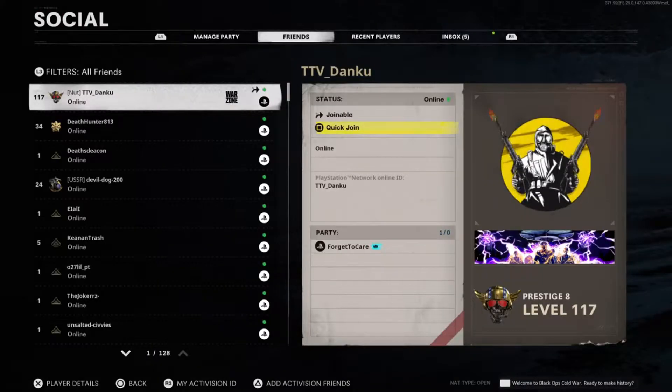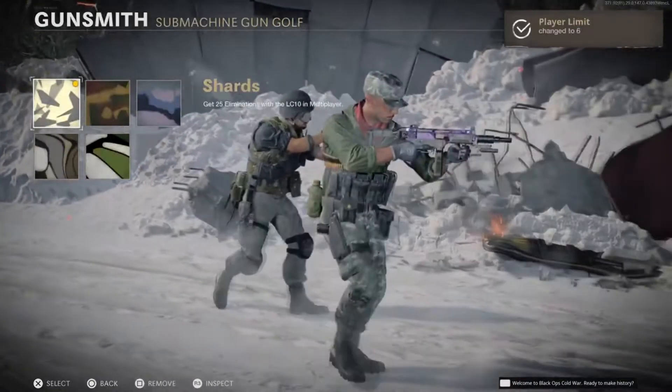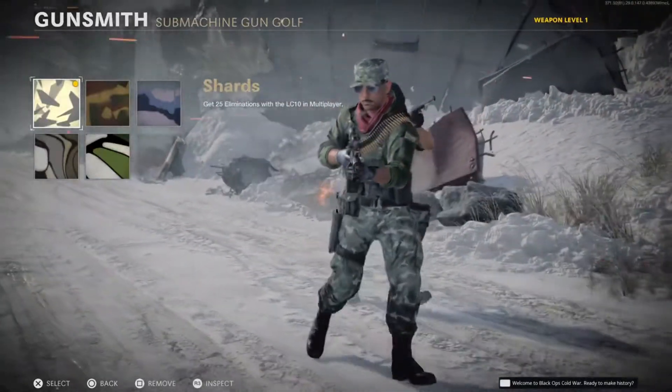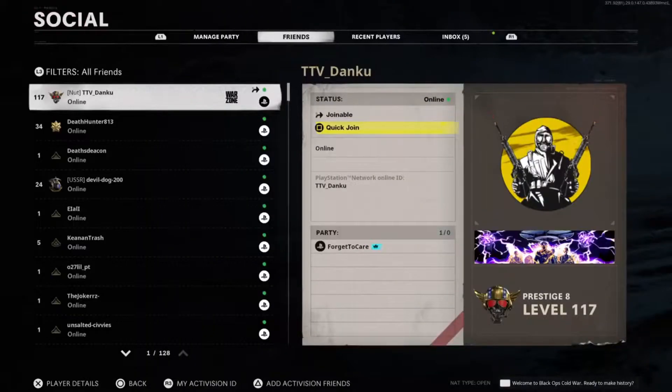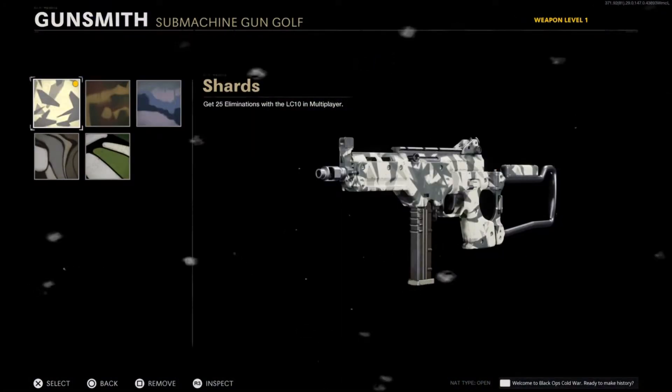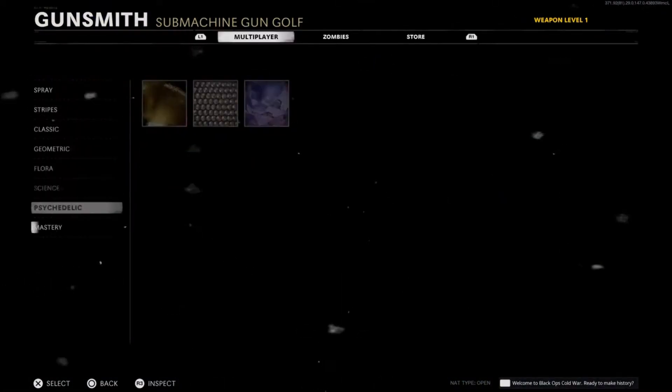Once you click on the first camo, open your social menu immediately and then tell your friend to back out to the main menu. Open your social menu again after this, tell your friend to back out to the main menu. You do not have to do anything at this point — have him go into zombies. Once he's in zombies, you are good to back out of the spray camos and go down to mastery and choose whichever camo you want.